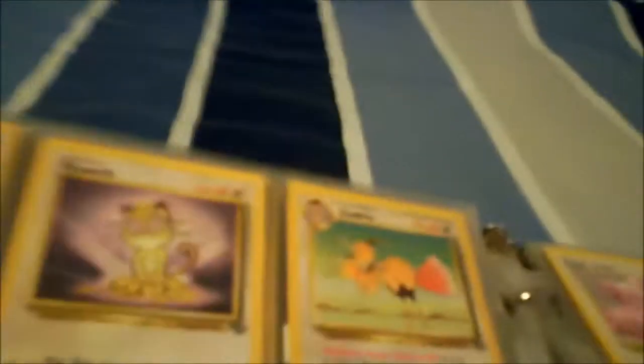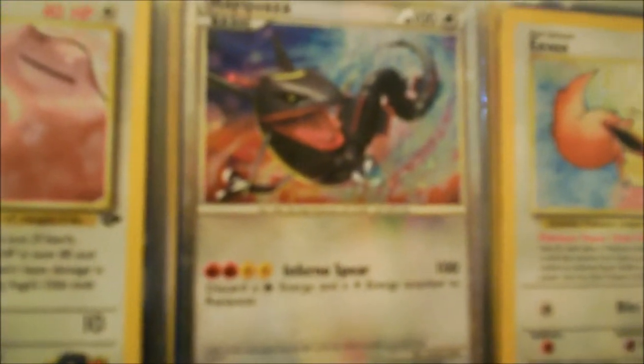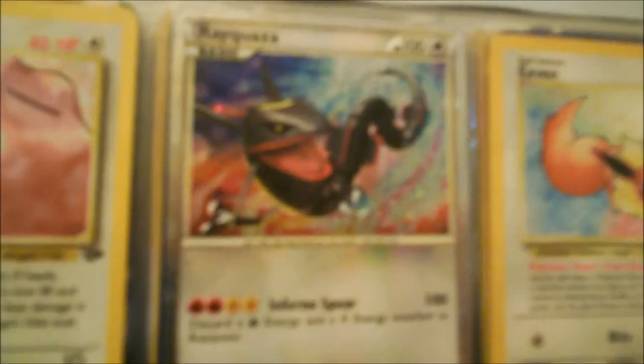Next we have a Holographic Snorlax, a Meowth, Dodrio, Eevee, and a Vermillion City Gym Trainer Stadium card. Next we have Jigglypuff, Porygon, Doduo, a Non-Holographic Snorlax, a Holographic Koga's Ditto, and then a Shiny Rayquaza — that was an amazing pull. I pulled that about a month ago, just out of nowhere. I had some extra money and I pulled it — my god, it was so cool.